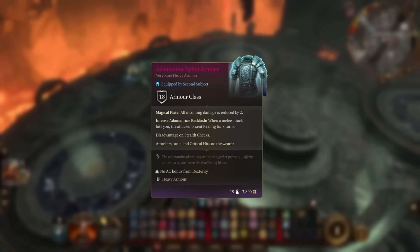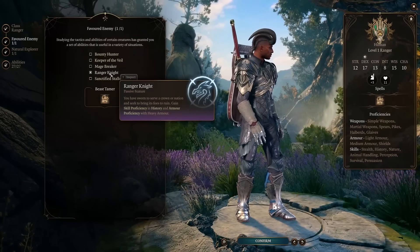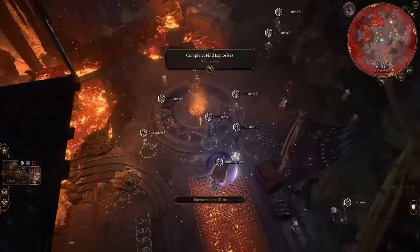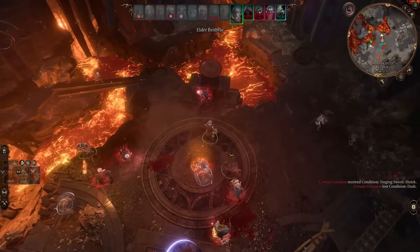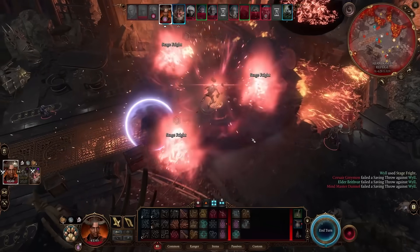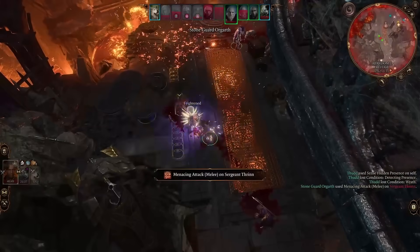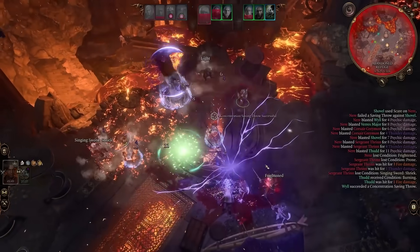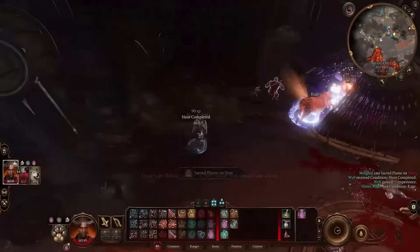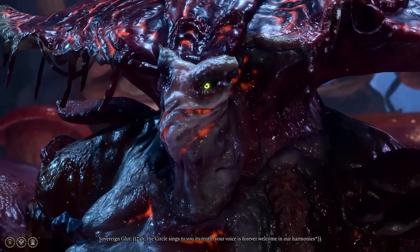We get the adamantine splint armor and the Grym skull helmet, which we can equip thanks to Ranger proficiency. I convince some Duergar to fight for me and head over to take on Nere. This fight becomes really easy since we have so many allies, even with them trying to sabotage us. The Mindmasters go down without controlling more than one Duergar, and so does Nere, albeit after a few annoying procs from his legendary action. We bring Nere's head back to Glut and finish off his questline.